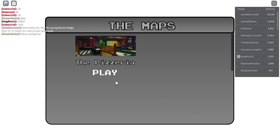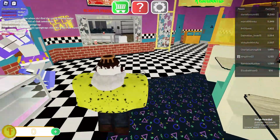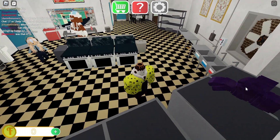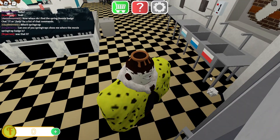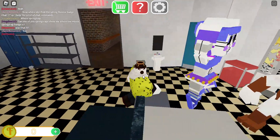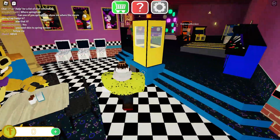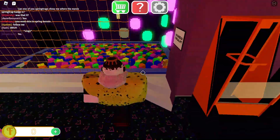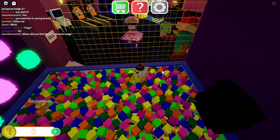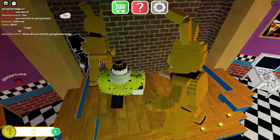First, you're going to want to go to the kitchen. You're going to want to get all four parts of Shadow Freddy. Here's the first one — go ahead and boom, yep. Next, we're going to go to the ball pit, right here in the current ball pit.